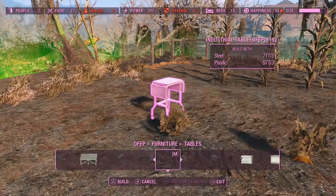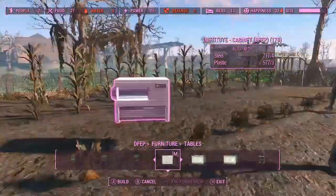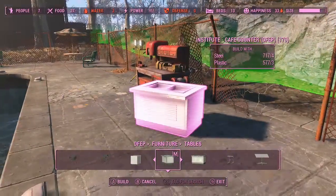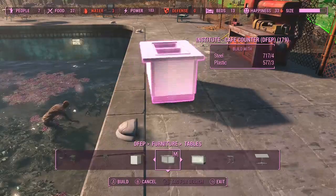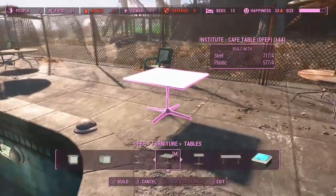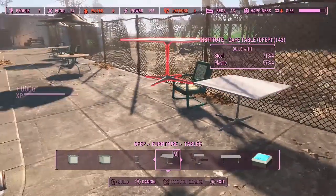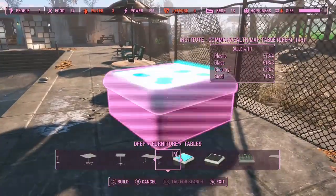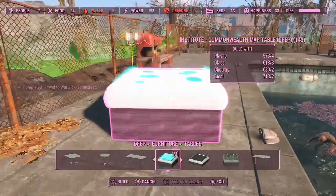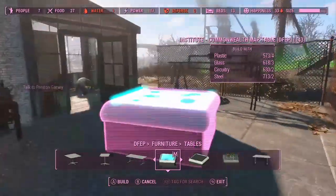Cafe counter - nice. All these are pretty cool if you want to make a cafe build or restaurant for your settlers to eat in. Commonwealth table - looks like a hot tub! I guess that kind of suits The Slog, doesn't it? Where do you want the hot tub guys?